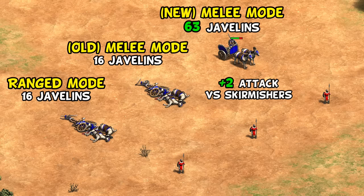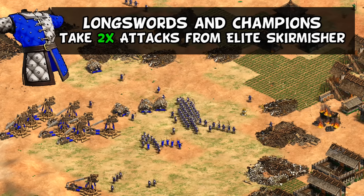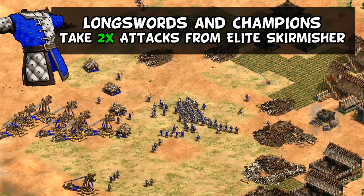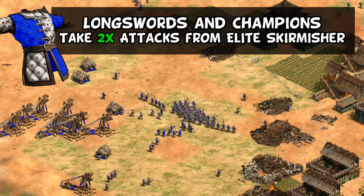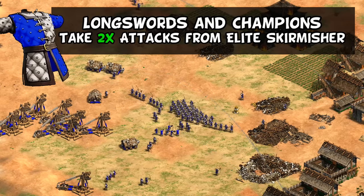For the Britons, they're receiving Gambeson for their militia line. While Britons aren't an infantry civ per se, this is kind of a big deal because it makes long swords and champions much more resilient to skirmishers, which Britons tend to see a lot of. Even without Bloodlines, knights are probably still better against skirmishers in a vacuum, but it opens the long sword as a better option in castle age and makes their late game champions an even stronger anti-trash unit.